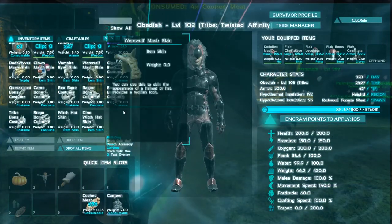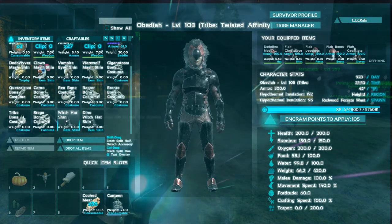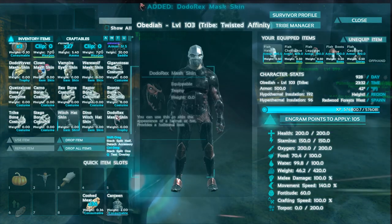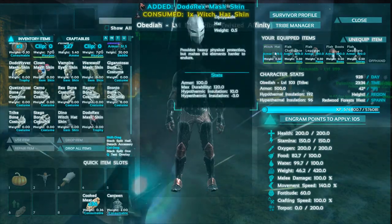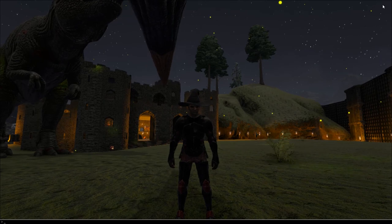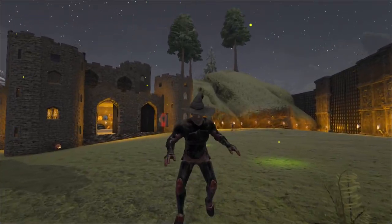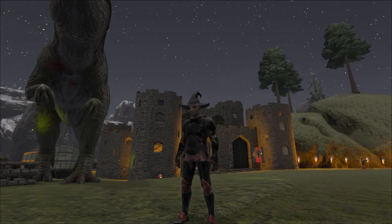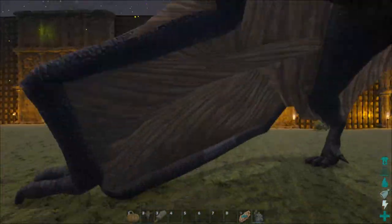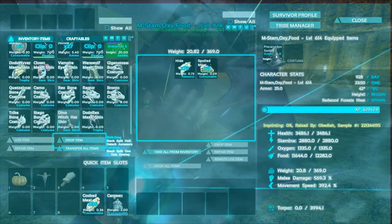First thing I want to look at is the witch hat skin. Let's remove our current skin and do the witch hat skin - what do we look like? Okay, it's gamma four because it's so dark here, but that's not so bad. It's kind of a neat little dealio.